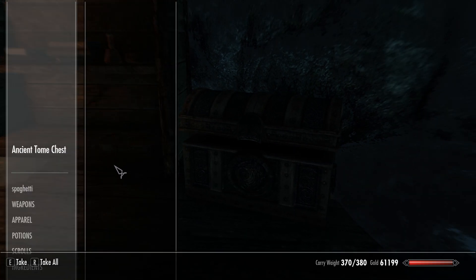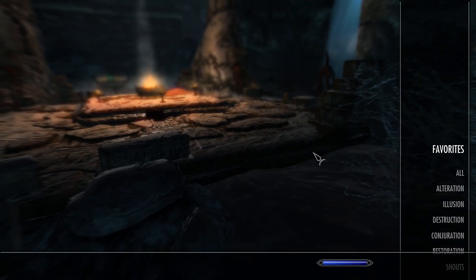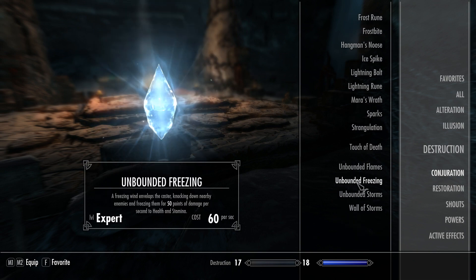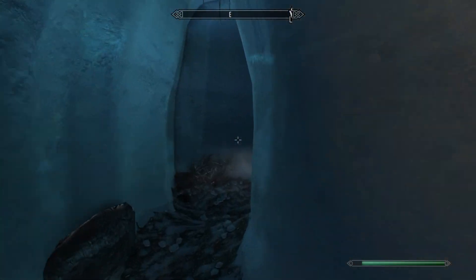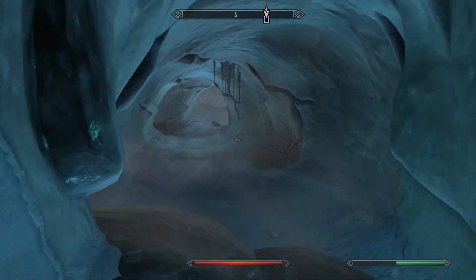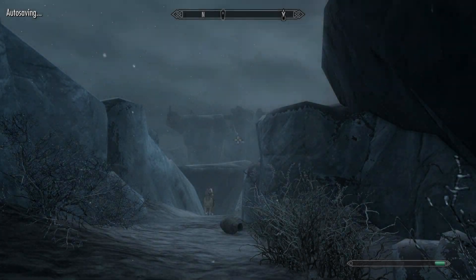Because I've already looted it, you want to search the chest, take all spells and learn them all. There will be a spell in your Destruction list right at the very bottom called Unbounded Storms — that's the spell we're going to use to get Destruction 100.